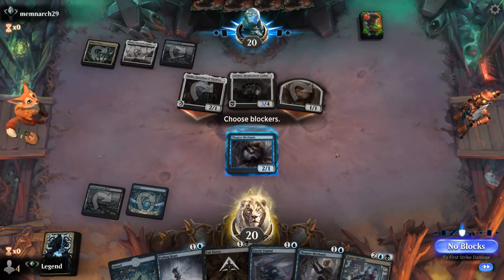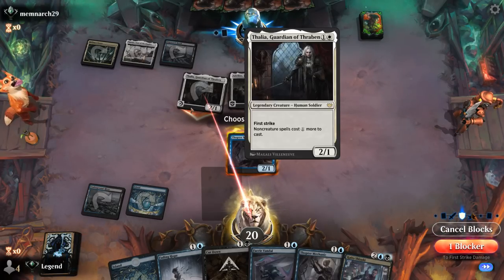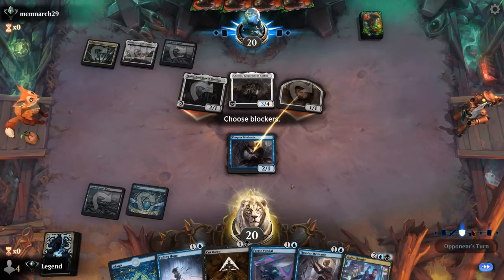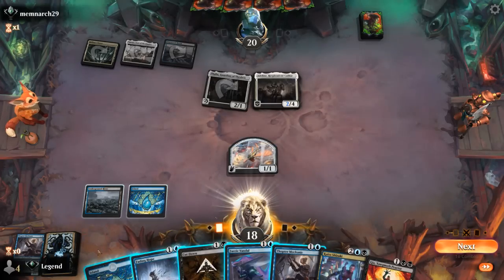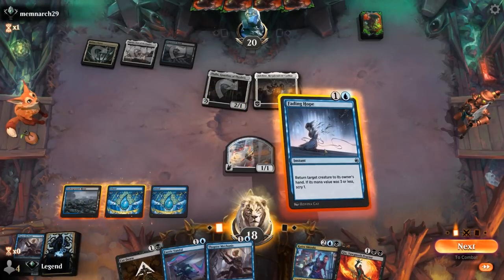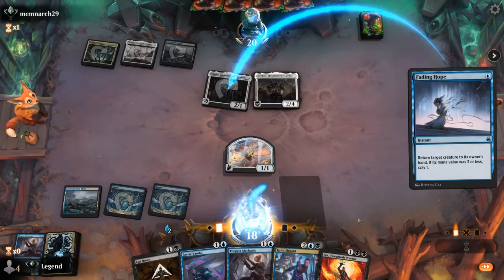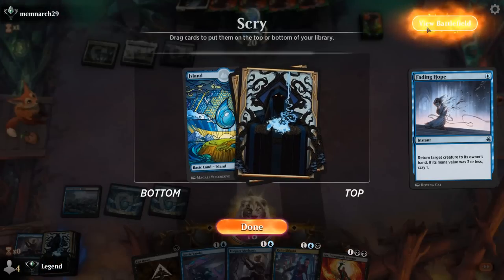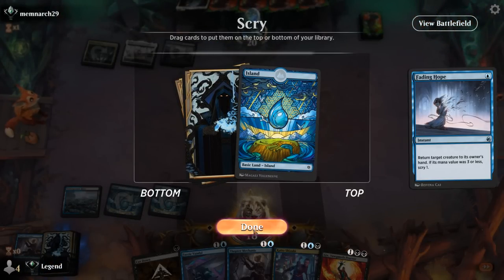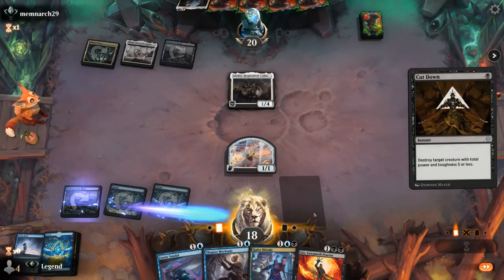I think I might be fine trading here — I can Fading Hope Thalia and then Cut Down Adeline. We need to do some damage control and make sure not to trust the auto-tapper. I wouldn't mind Swamp and Island — it still lets me play Kaito into a Thalia. I can also play Mechanic plus Fairy Vandal at the very least. So I'll just Cut Down now and hit for one.